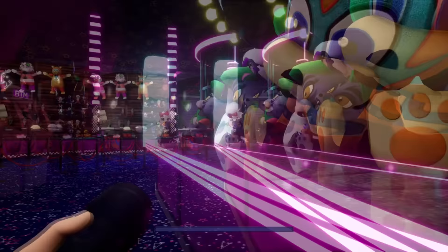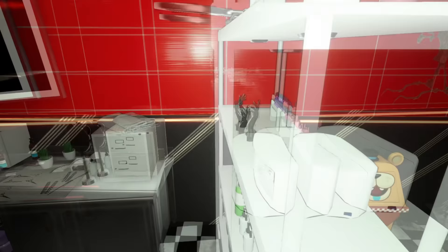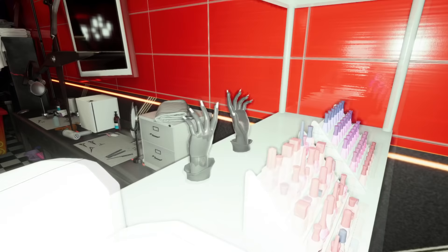Before we get to more unused stuff, I just want to quickly correct something from the last video. It turns out that the hand model I mentioned that was thought to be unused actually does appear very briefly in the game at Roxy's Salon. They are very easy to miss, but yep, here they are. So I guess unfortunately these weren't from a scrapped first-person view or anything like that.